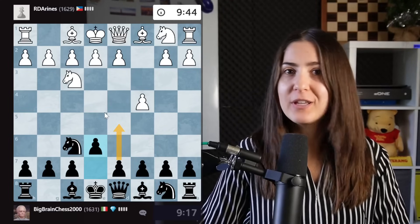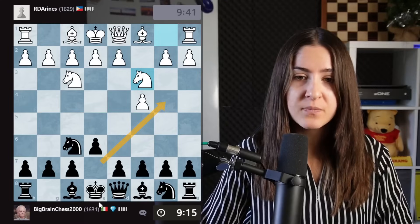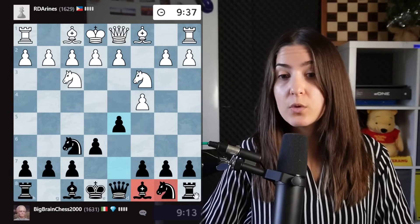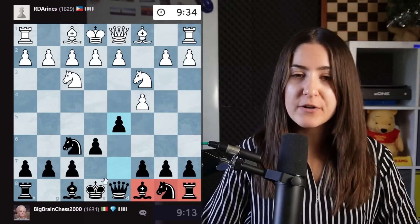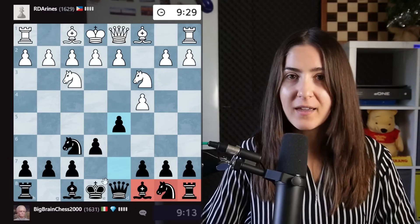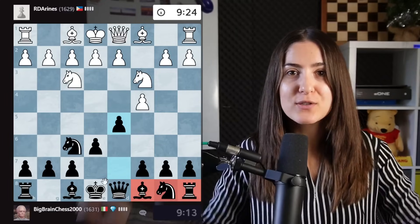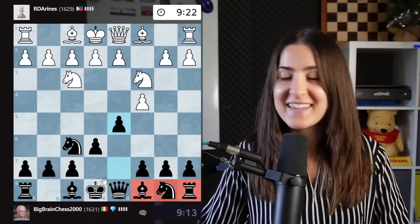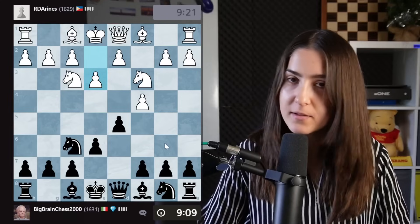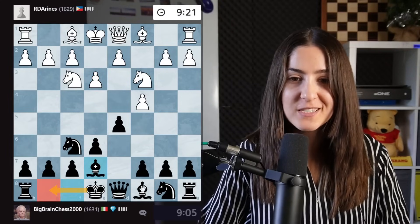That's why I like to play first E6 followed by D5, controlling directly the center. I think this is very simple. Then how do we develop the king's side? We move this bishop here or there and then we castle. In the opening, the goal is always to get all your pieces out of the box. You're like a kid — kids don't play with just one toy at a time. They take the entire box, throw it on the floor, and make a huge mess. So be like a kid. Also, kids are very strong at chess.